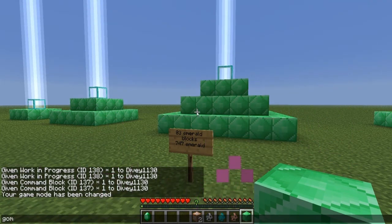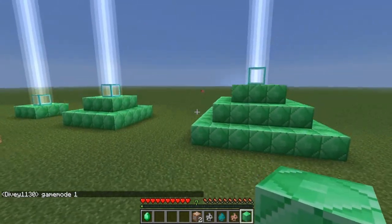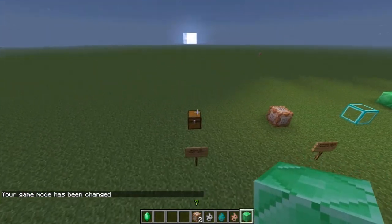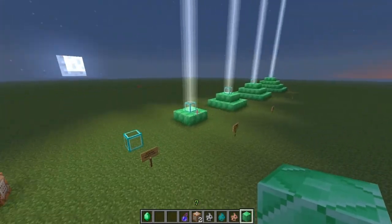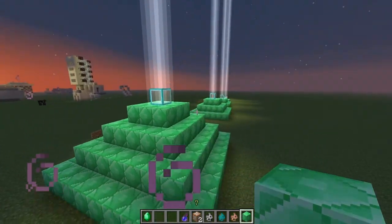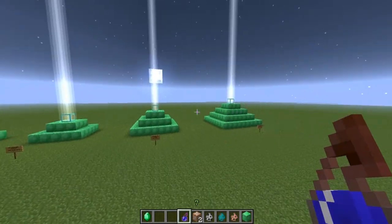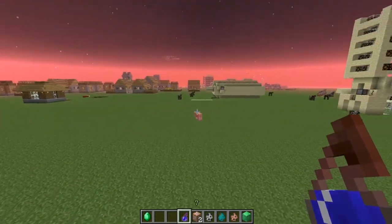Let's switch back to survival mode. Now it's beginning to get dark, so let's try the night vision potion. Those were the three new additions: the beacon block, the command block, and night vision. The beacon gives a cool light effect — pretty awesome. Now drinking the night vision potion — look at that! It's just like daytime. You get about five and a half minutes. What a trip!